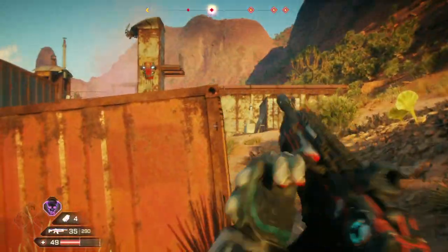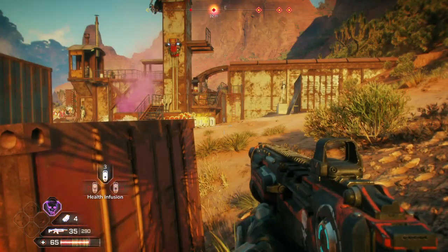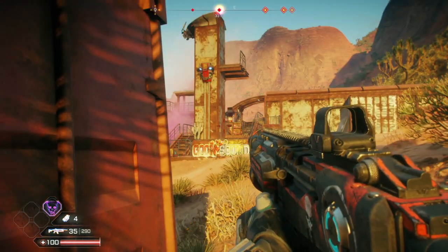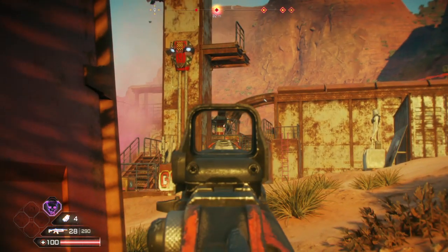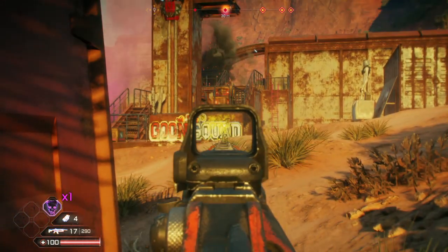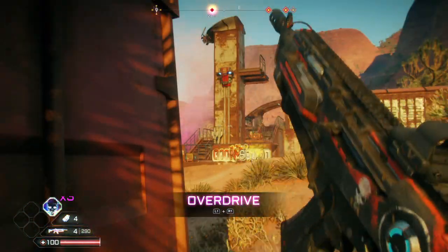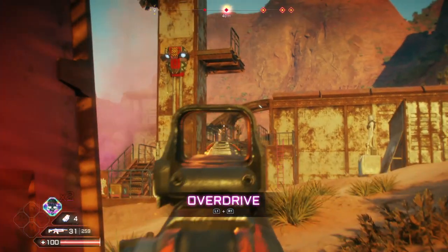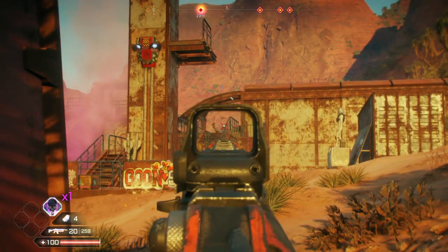I'm just going to hang out behind these boxes. Health infusion — okay, full health. Let's do this thing. Headshot — missed. Shoot the barrel. There we go. Overdrive — don't need it yet. If I take some hits then I'll use it, because I used all my health infusions already. Done.